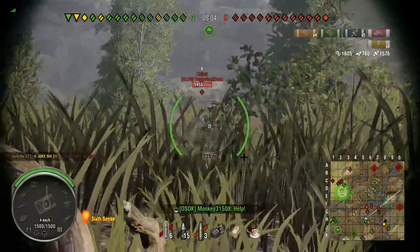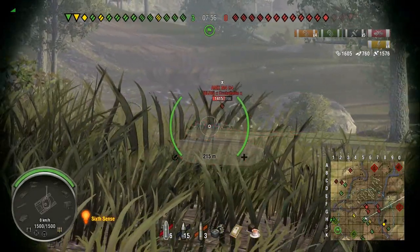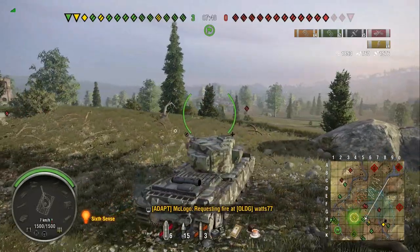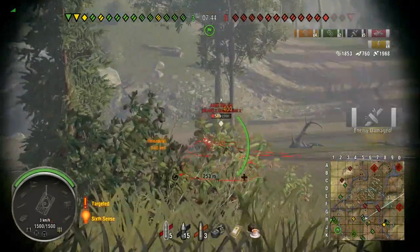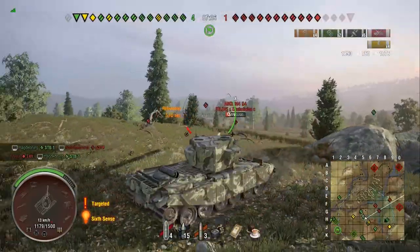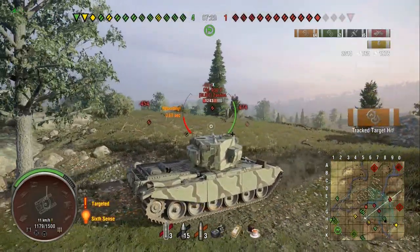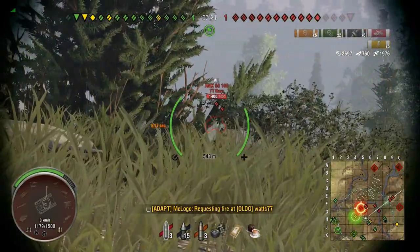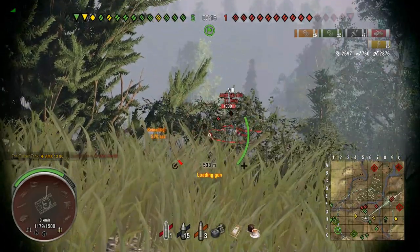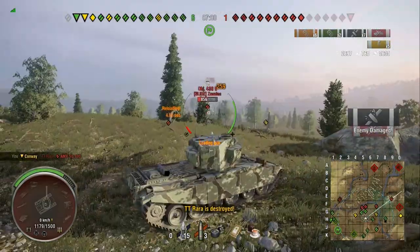Anyway, take in how quick this gun fires - the DPM is insane, it's exactly like the Tortoise for DPM, obviously the Tortoise is way better though. We just keep poking shots at these guys. There's an AMX 5100 - we slap him. Look how quick it's reloading - he's thinking oh god I've got to get out. We could have damaged him there but the gun said no. He's sat still though, so finish him off.